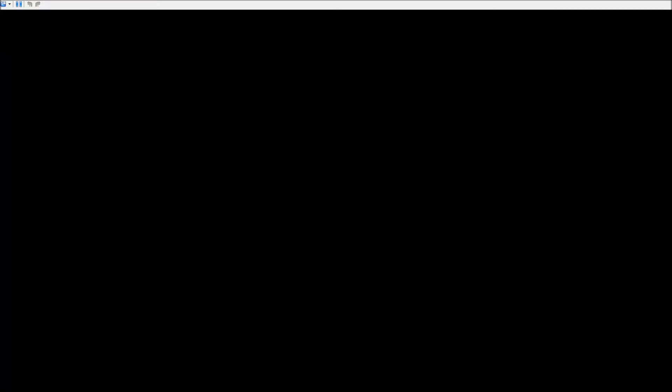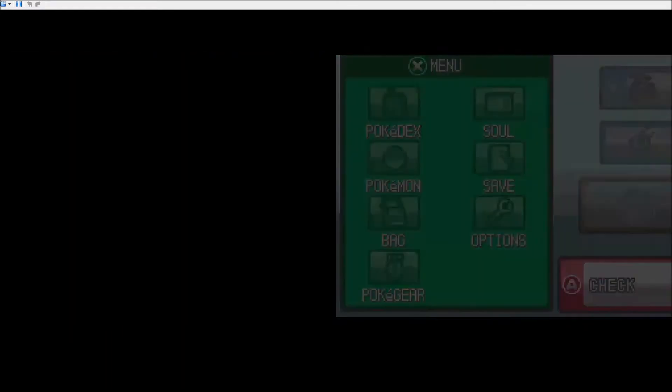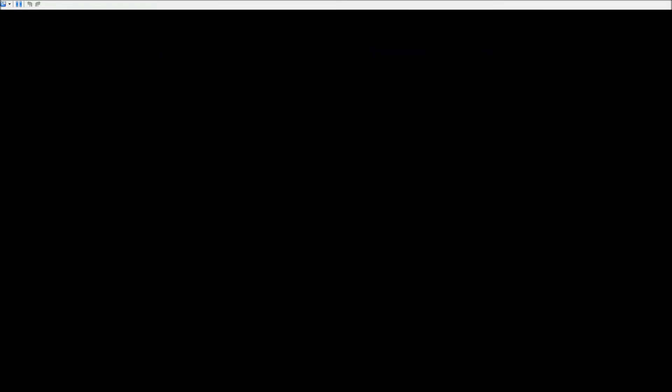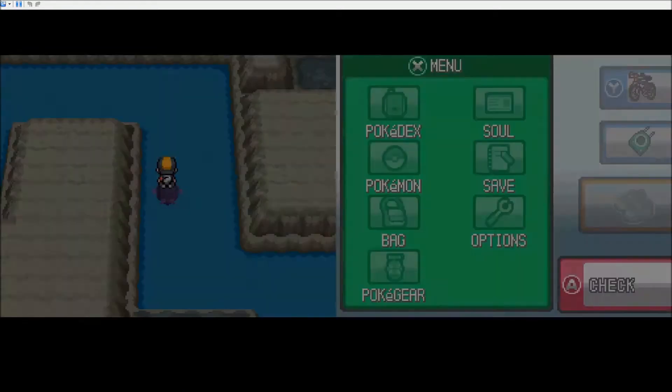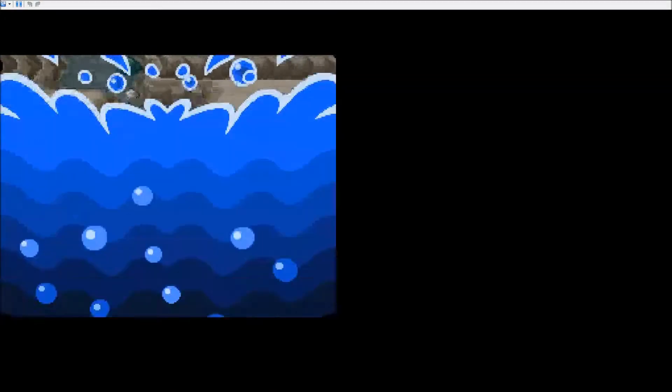Speaking of, Flaffy is slow as well, but I'd like to switch to Flaffy now and let her just destroy things in the water. That was fun. It's a single shock attack, it's Thundershock. Goldeen, goldeen, goldeen. What about up here? Ah, that needs strength.